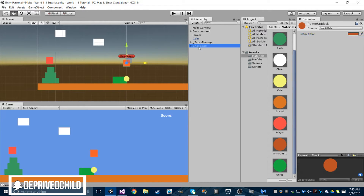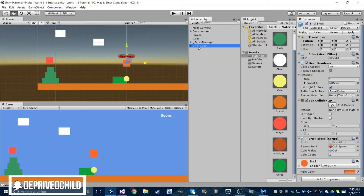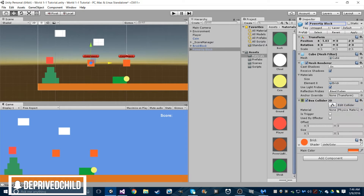If that doesn't work for you, pick something else. What we're going to do is save time and cheat — we're going to go to our brick block, Control-D to duplicate, and then rename this 'power-up block'. Let's go and change — just drag and drop the material we just created onto the power-up block, and there you go, it has everything we need.